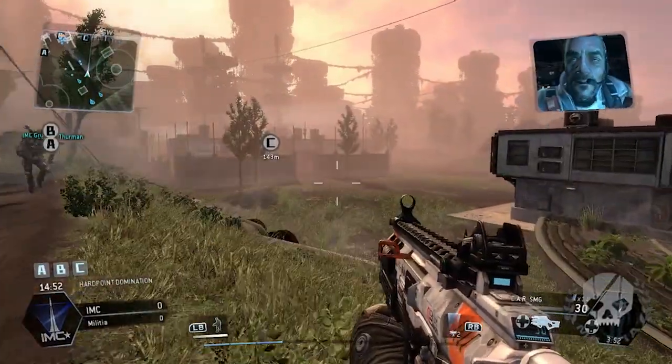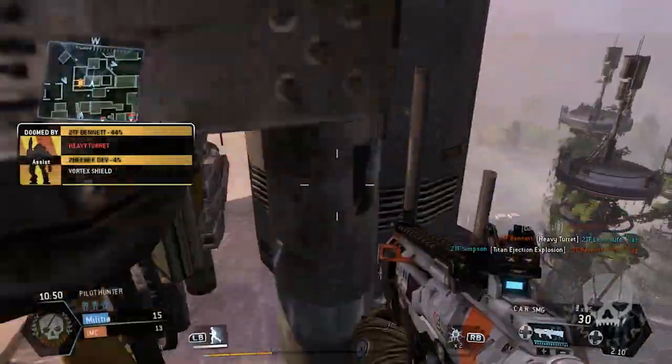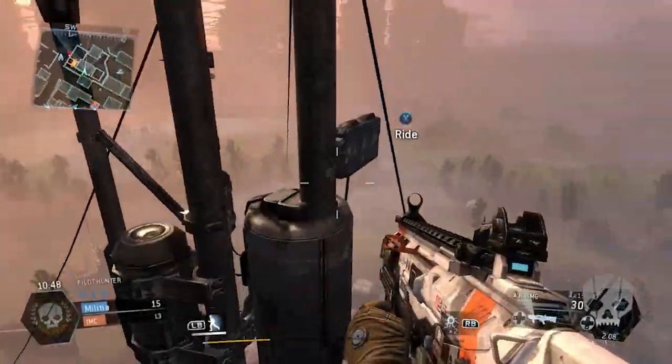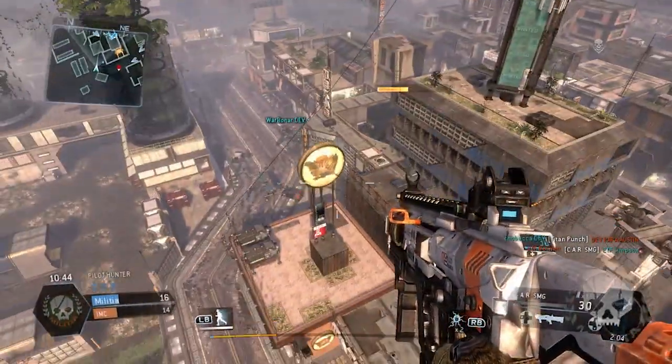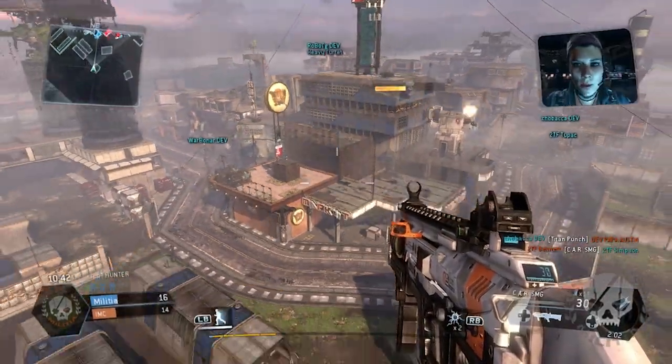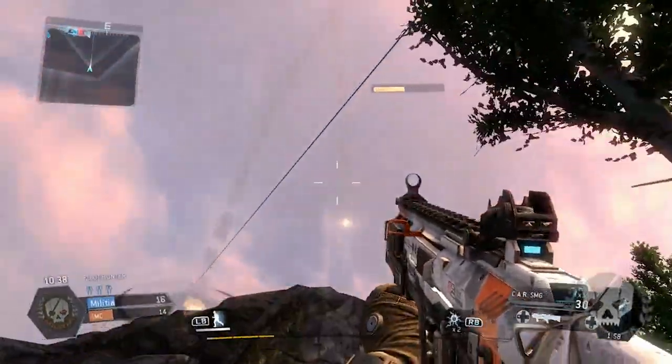Nexus is cool also. It has a giant zipline tower in the middle with different areas all around the map that let you zipline there, which means you can get almost anywhere almost immediately. The ziplines are great for the same reason as in other maps — it's just another way to travel that you usually can't do in a first-person shooter.